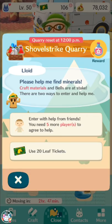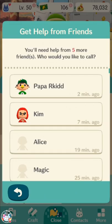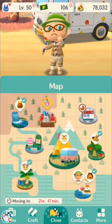The way it works is you can either pay 20 leaf tickets to get in. If you pay leaf tickets, you can get in every 3 hours, and every 3 hours it changes what you get. But the normal way to get in is to get help from friends — you need at least 5 friends to help. You can ask more than 5 friends, and more than 5 can give help, but it doesn't matter if you get over 5; you don't get extra materials for the extra friends.